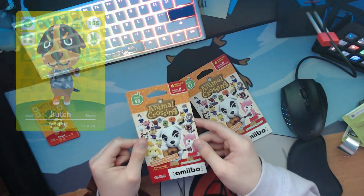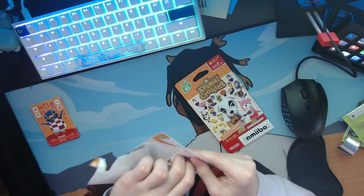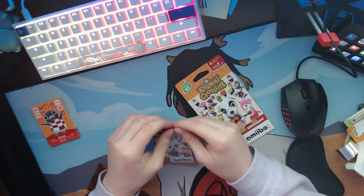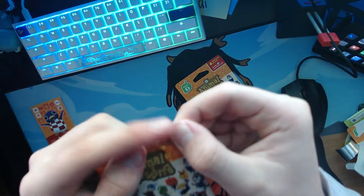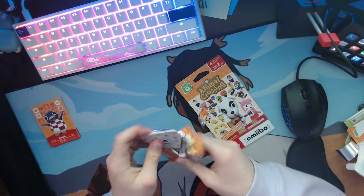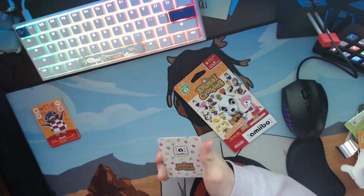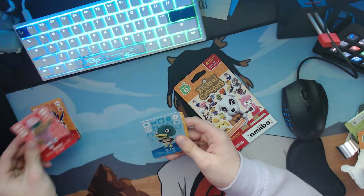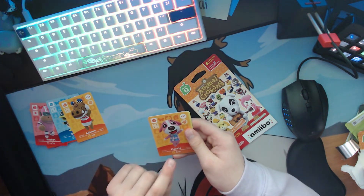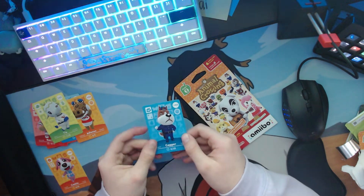Now it's time for Series Two cards. From here I want Porter, Cookie, Cocoa, Egbert, or Beau — I'll gladly take all of them. Let me get this open. There's a little tear strip thing, that's pretty handy. Let's turn it over for suspense. You can see some cards say Amiibo Festival and most say Animal Crossing — those are the main ones. First we got Rocket, Drake, Alfonso, Cookie — yes! Cookie is one of the ones I wanted, we're getting kind of lucky with these packs.